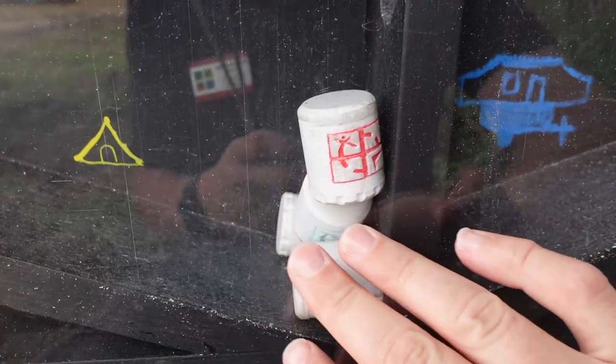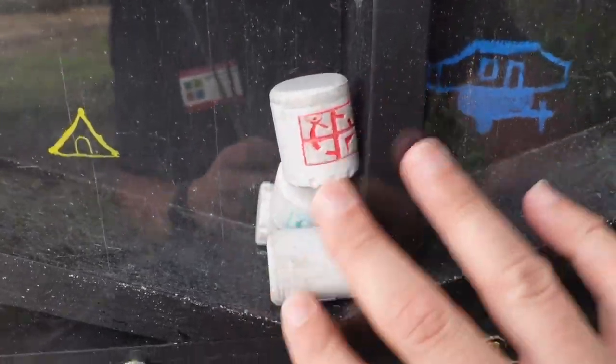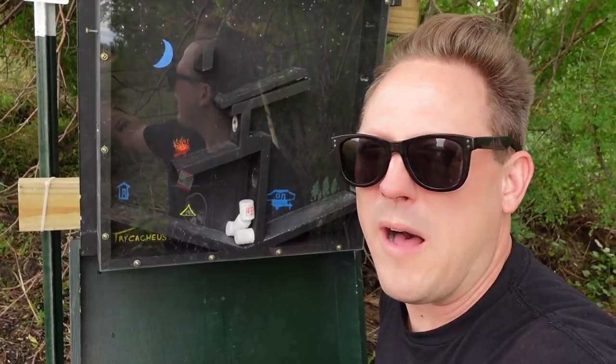I think we're gonna have to get the marshmallows out of the box — that's the challenge. So we've got marshmallows; maybe one of those or all of them have the logbook in it. But there are also holes on the side for the sticks — you have to get it through these holes on both sides and get it out of there. This could be a while.